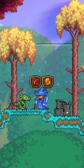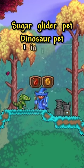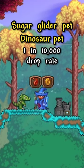In second to last place, we again have two items, which are the Pet Sugar Glider and Dinosaur, which each have a 1 in 10,000 chance to drop while getting resources.